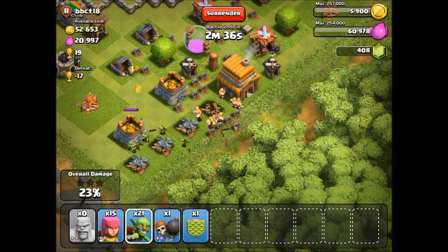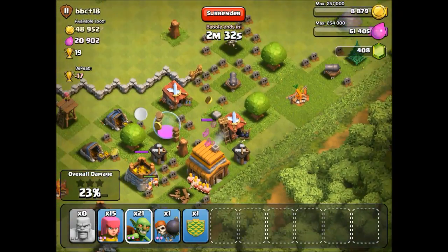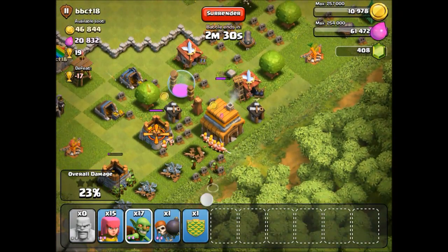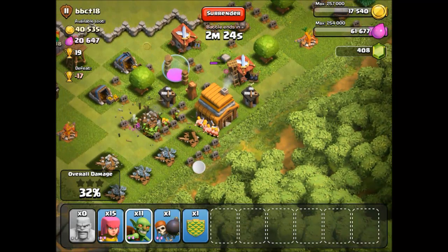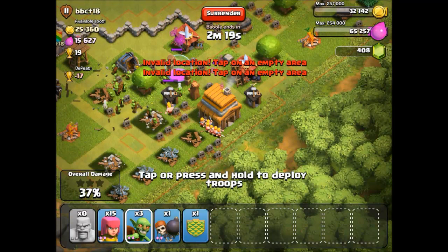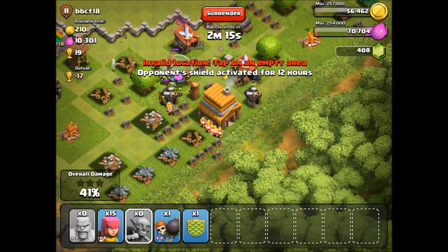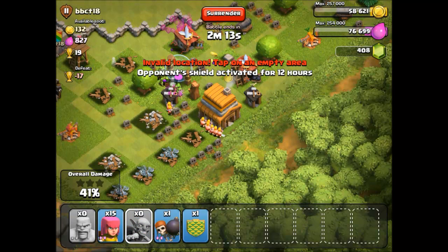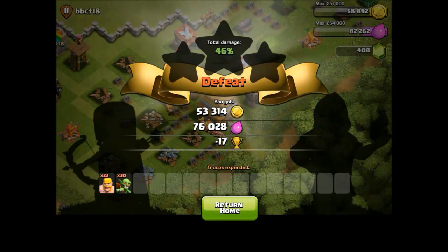As you can see, we got almost everything already — that is great. Let's put in the other goblins as well because I want to get all the resources, and there are quite a lot on this raid. I can drop them there and let them go to the elixir storage, that's mainly what I am focused on. 10,000 left, and I don't want to get a star, so I am quickly going to surrender. 76,000 elixir and 53,000 gold — that is a very, very good raid.